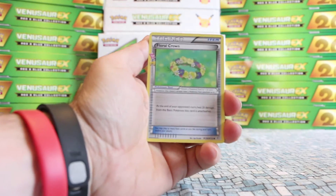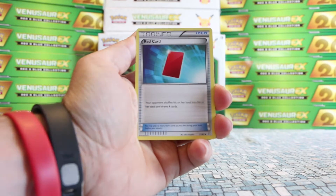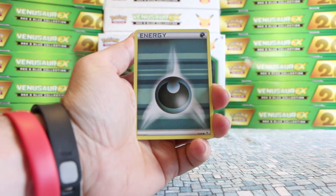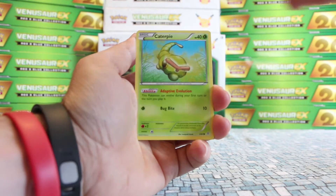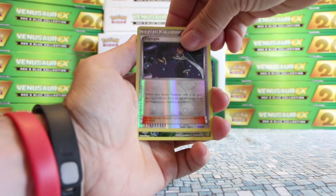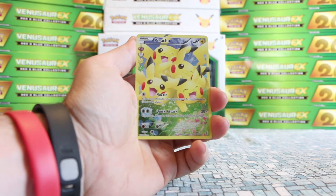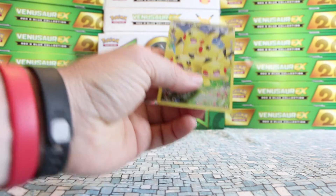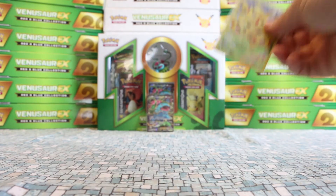Let's try our Charizard pack. We start off with a Floral Crown, a Makuni, Red Card, Geodude, Darkness energy, Krabby again, Caterpie. Our Reverse is a Reverse Olympia. We have Pikachu full art from the Radiant Collection — that's a nice looking card. And just a regular Hitmonchan. I am going to put this Pikachu up there because it's a pretty awesome looking card.